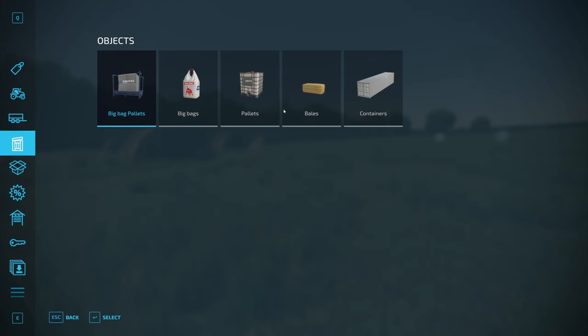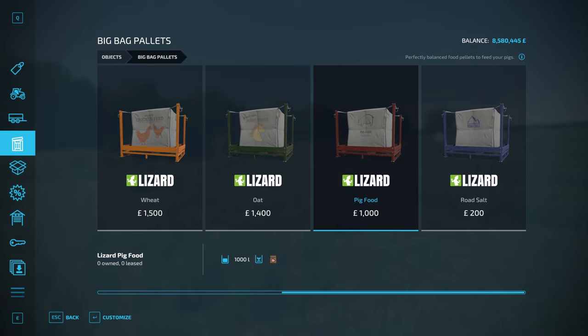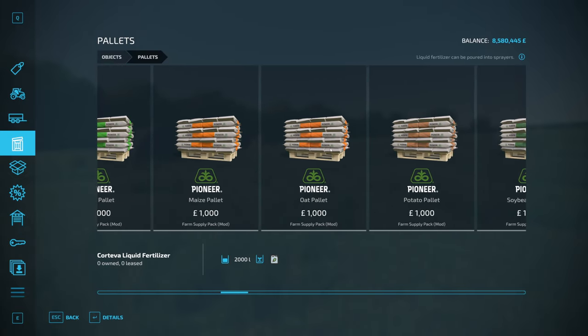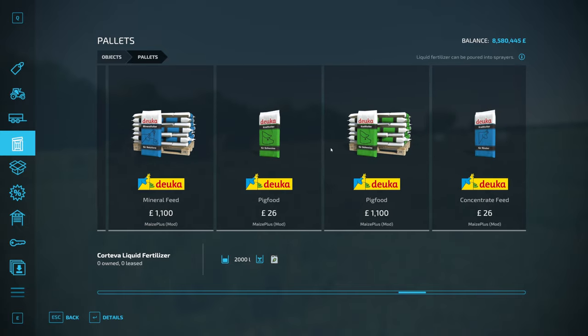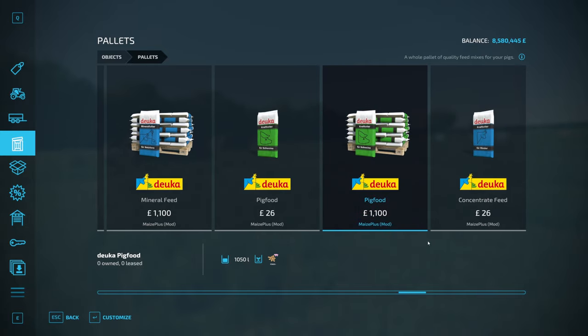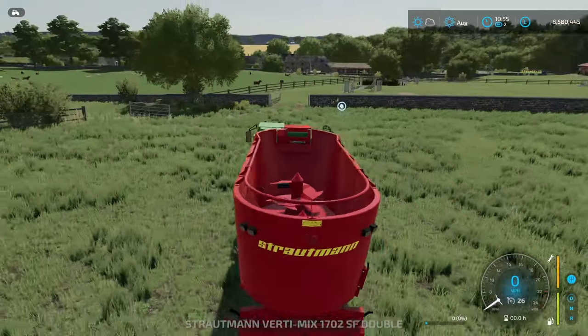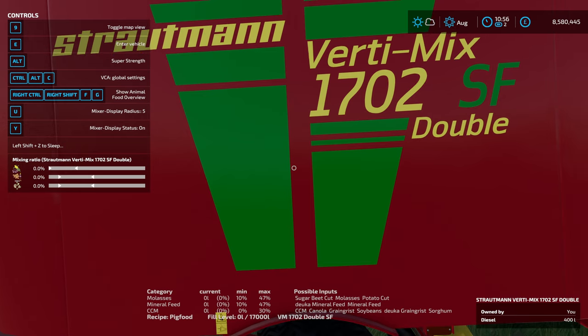There are two pig foods you need to feed them. The base game pig food fills two of the sliders — sliders two and three. On the pallets there is the Doika pig food which fills sliders one and four. So if you want to buy pig food you need to buy both. With Maize Plus you can make the base game pig food in the feed mixer — I've got that selected here — and it uses a mixture of cut sugar beets or molasses or cut potatoes, mineral feed, and then CCM, canola, grain grist, soybeans, or sorghum.